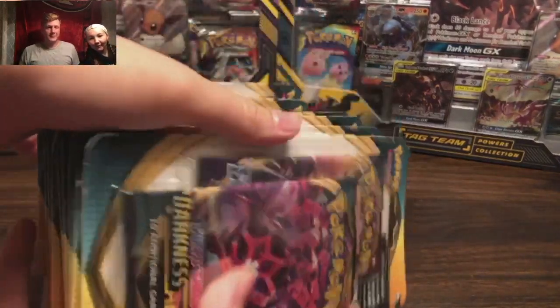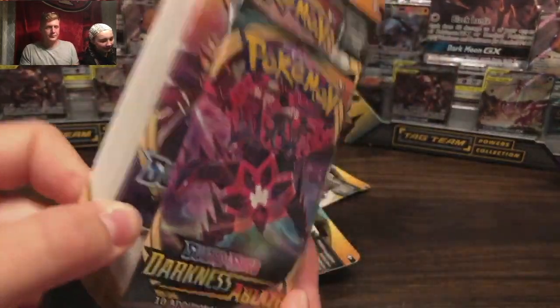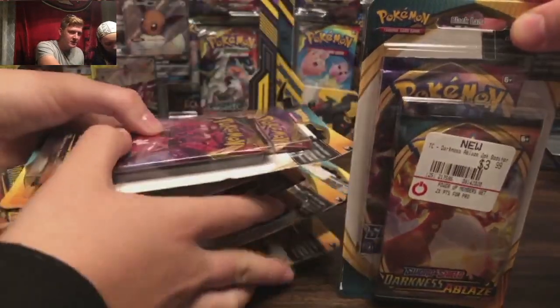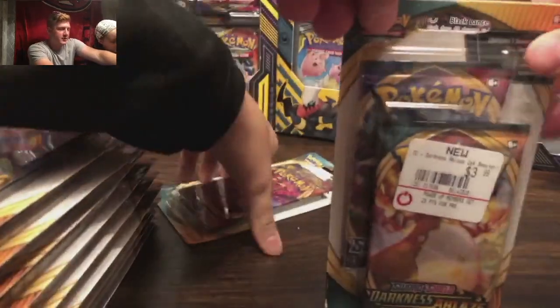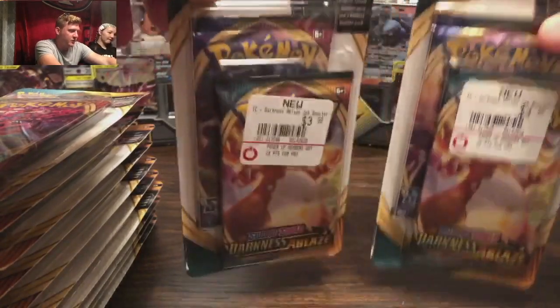Guess what came out today? The Darkness of Blaze Pokemon cards! Pokemon's latest set is finally here — August 14th. We're not as special as those other guys, so we had to wait until today to get our stuff. We went to two stores: Walmart and GameStop. We got a whole bunch of cards — there's Darkness of Blaze in them, and Sword and Shield. GameStop was selling this two-booster-pack blister for $4, so you got Darkness of Blaze and Sword and Shield — $2 a pack. Pretty good.